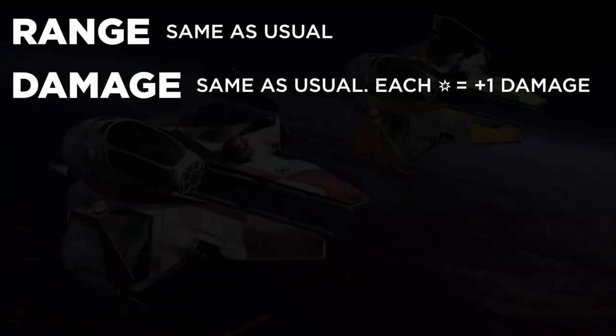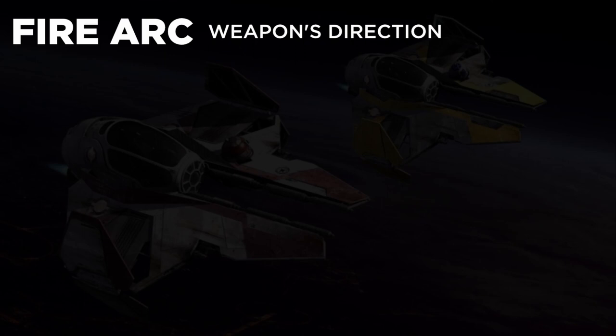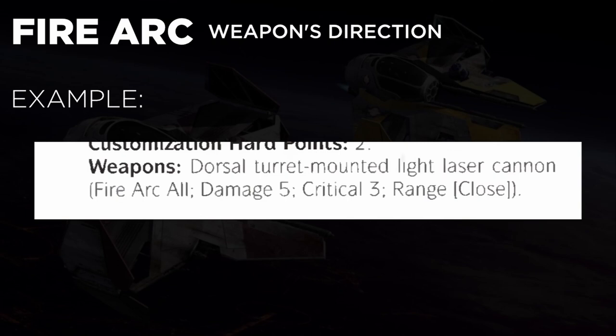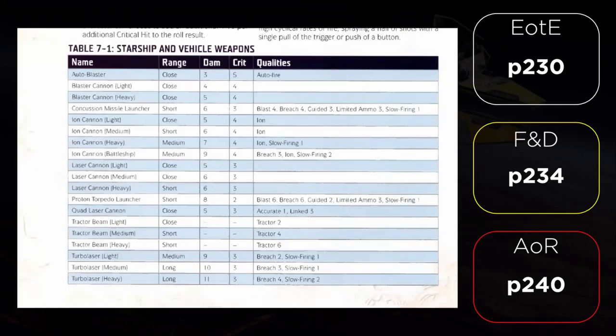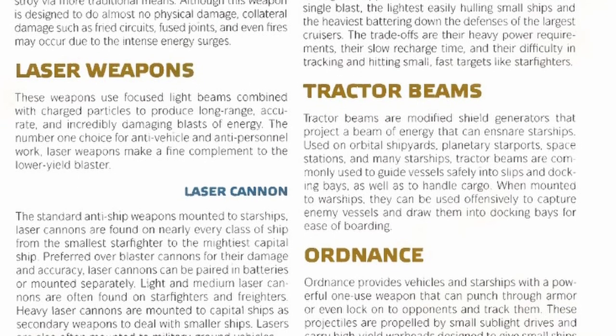Range is the max range of the weapon. Damage is the base damage the weapon does, and each success adds one damage. Critical hit rating is how many advantages are required to trigger a critical hit — ships have their own critical injury table, which we'll cover later in the chapter. Fire arc is the direction the weapon can be fired, and each fire arc covers a 90-degree angle depending on where it's mounted. A weapon can cover multiple fire arcs or just one. There are also dorsal and ventral fire arcs — a dorsal fire arc cannot attack the ventral side, and vice versa. The last characteristic is special qualities, which works the same as non-ship weapons. You can find a list of ship weapons in your books in a helpful table on those pages.